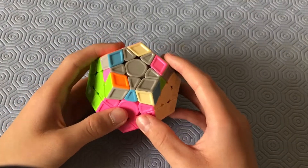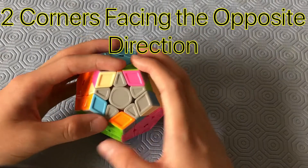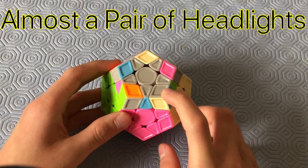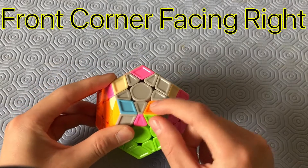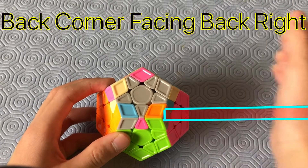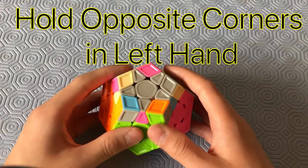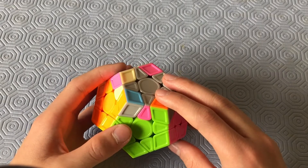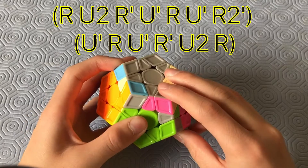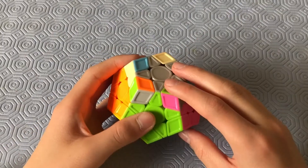This case also kind of looks like the Pi case. This time two corners are completely facing the opposite direction, and there's a pair of headlights broken up by a solved corner. Make sure the front part of the broken-up headlights is facing right and the back one is facing the back right, then hold the two opposite-facing corners in your left hand. The algorithm is: R, U, R', U', R', U', R', U', R', U', R', U', R', U', R'.